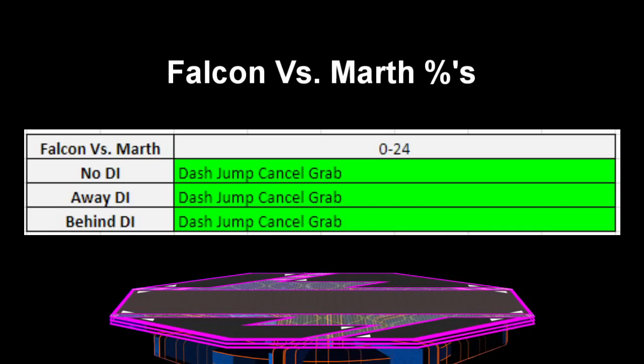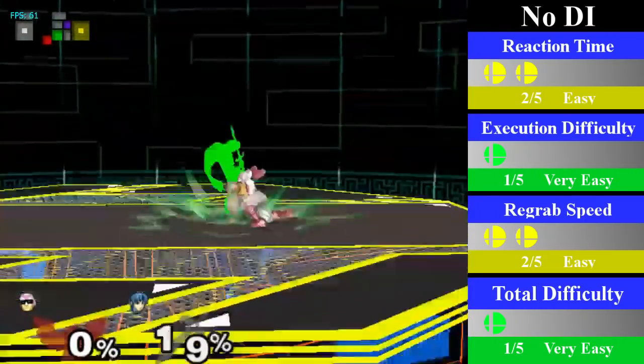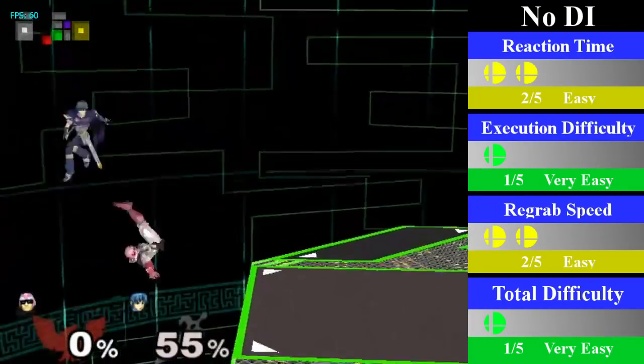Falcon's chain grab on Marth goes from 0% to 24% regardless of DI. After 24%, Marth is able to jump out so you can go for aerial follow-up combos instead. For no DI, just do a standard dash jump cancel regrab. You have to be a little quick on your reaction, but it's not too hard to get down.